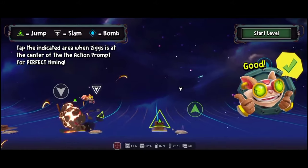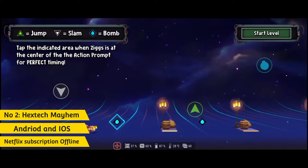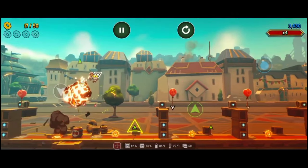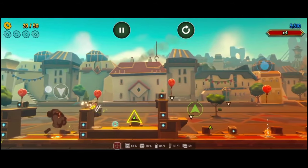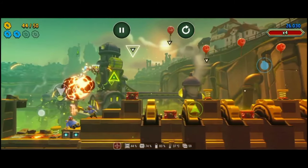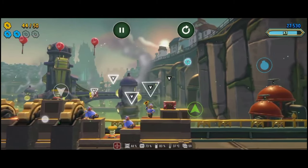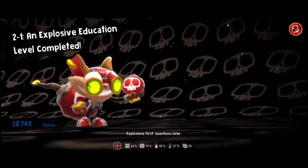At number 2 is Hextech Mayhem — a Netflix subscription, fast-paced rhythm runner that features League of Legends' Ziggs and Heimerdinger. In the game, you play as the mysterious Ziggs as you bomb, bounce, and bob to the beat of the music to avoid obstacles, disarm enemies, and light fuses to achieve maximum chaos. Cause musical mayhem while outrunning Heimerdinger in your quest to build the greatest bomb the world has ever seen. The gameplay is absolutely fire and the controls are really simple to learn — overall, the game seems fun and pretty engaging.